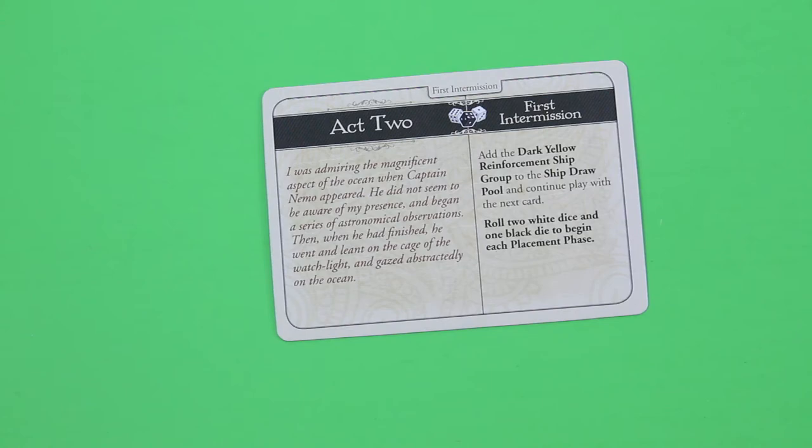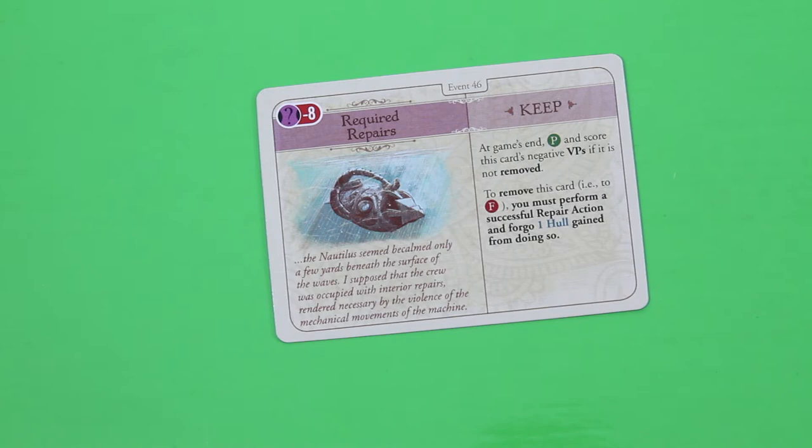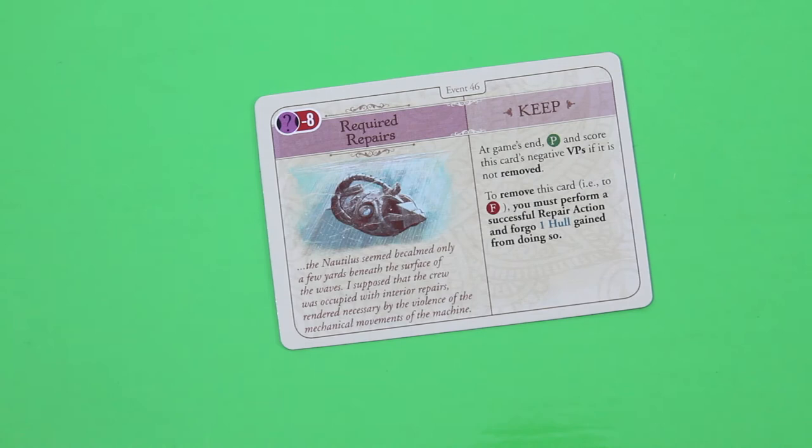Let's grab our next adventure card. It's a keep card — I think this is the same card Doug had during his playthrough. The Nautilus seemed becalmed just beneath the surface. We have to keep this card and put it into our pass pile, but it's worth negative victory points if we have it there. To remove it you must perform a successful repair action and forego one hull gain from doing so.